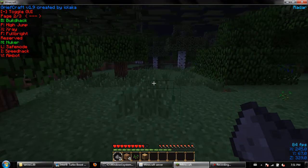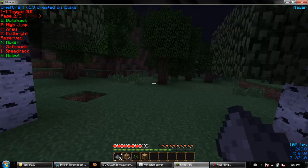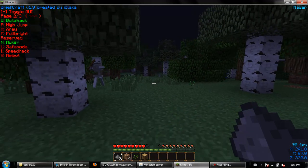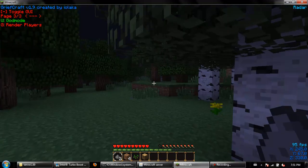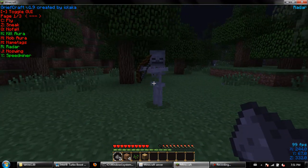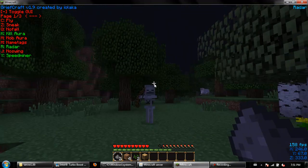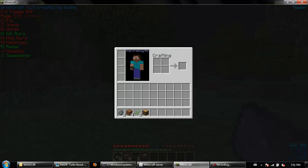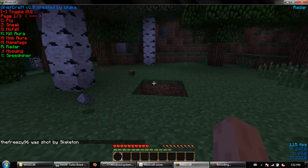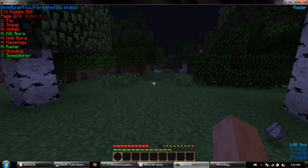Speed hack — I have it on and you walk faster and swing stuff faster. My favorite — aimbot — it automatically aims at players, it's magical. Next there's god mode — watch this — you don't die. It says you still die but you don't actually. Like the death message was 'shot by skeleton' — it shot me and killed me apparently, but I'm still alive.